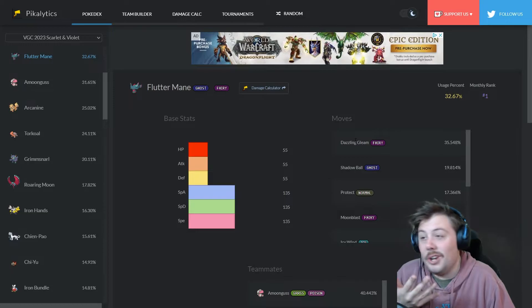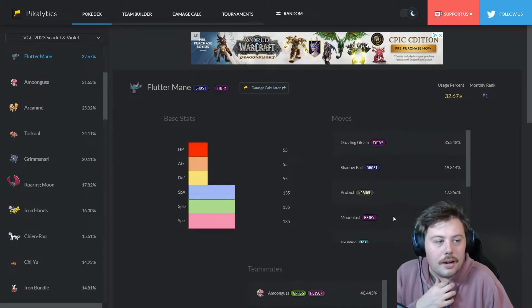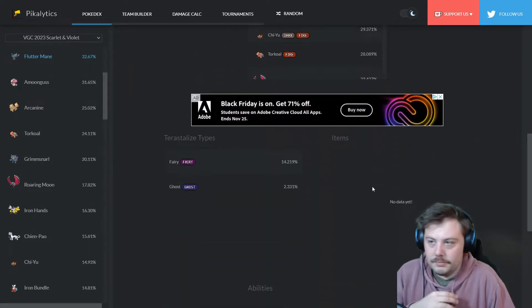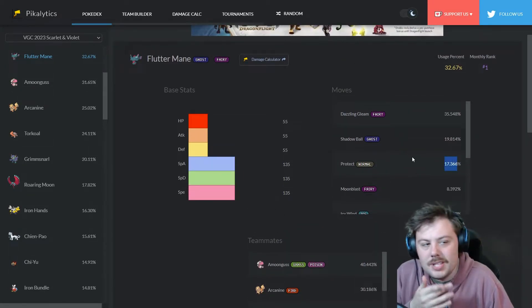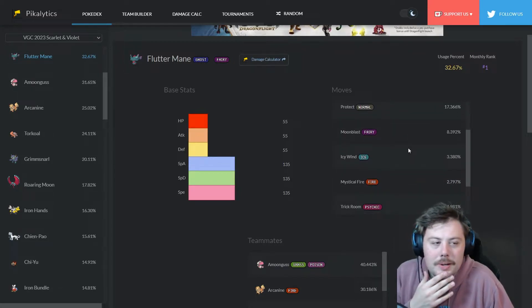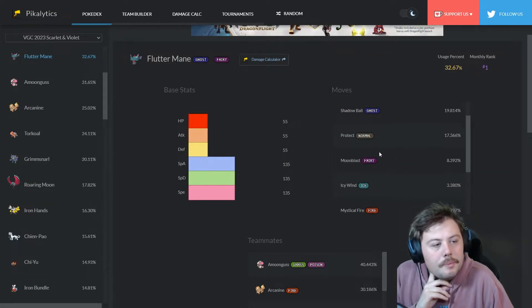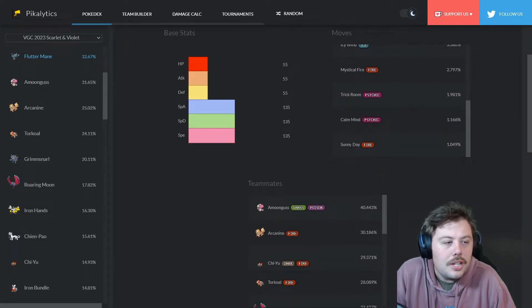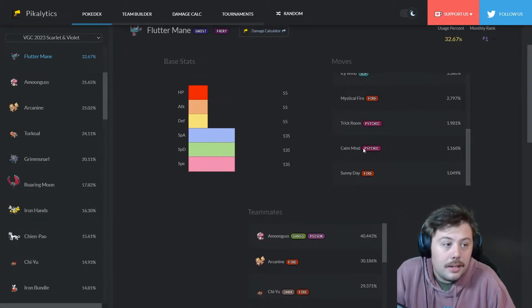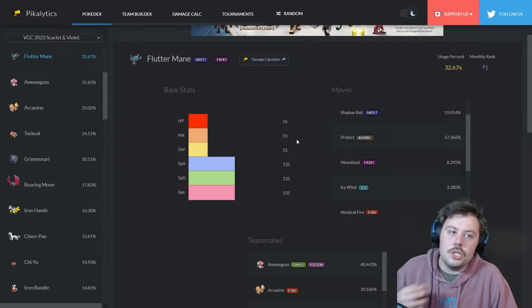The most popular moves are Dazzling Gleam, Shadow Ball, Protect, and Moonblast. Icy Wind also appears frequently. This Pokémon runs a lot of unique moves — a lot of sets run Protect rather than Choice Specs. What makes Flutter Mane so good is its utility: great STAB in Fairy and Ghost, plus Icy Wind, Trick Room, Calm Mind, Sunny Day, Substitute — it really does it all.